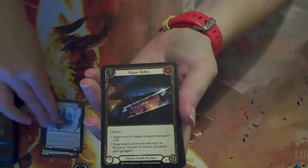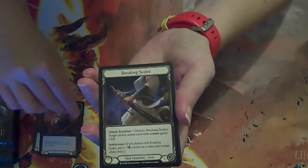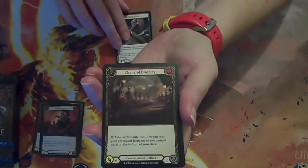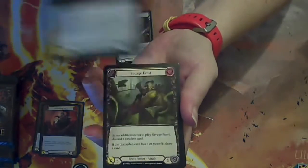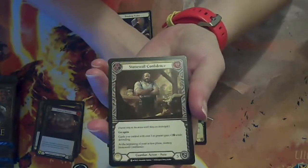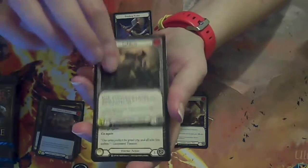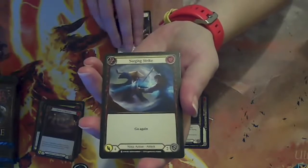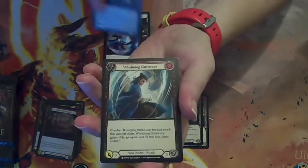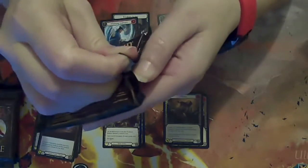Alright, pack one — Generic, Generic, Generic which would be good for Ninja or Warrior. Generic I don't get very excited about. We have a piece of Ninja equipment, so that's cool. Another Drone of Brutality card, Generic, a Brute card, and a Guardian card — that's our Foil. Another Guardian card, a Brute card, another Guardian card, Warrior card, a Ninja card, Warrior card, Ninja card, Warrior card. There's our token. Nothing very exciting in pack one.